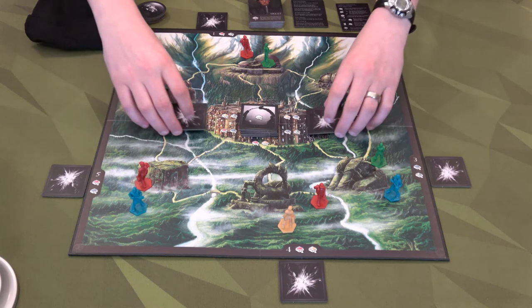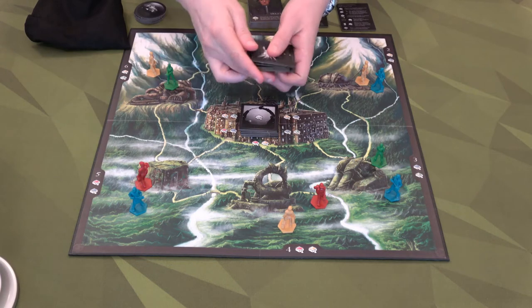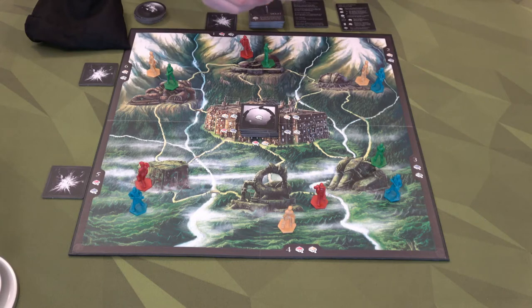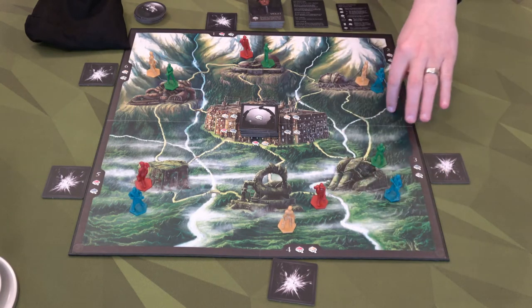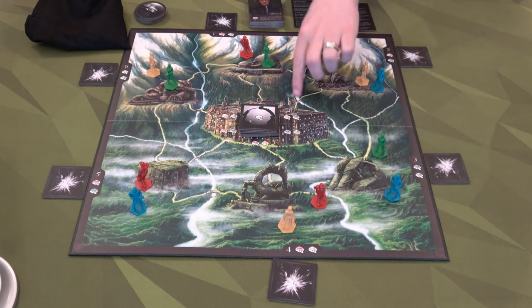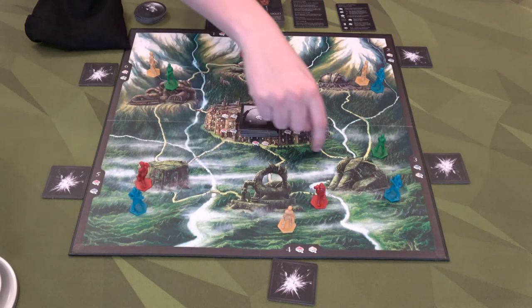Next we have these different-looking pieces — they're called malfunctions. You're going to grab all six of these, shuffle them up, and place them around the board. They come into effect if ever you have four malfunctions in any of the different sections. The sections are divided by the water — it's just so pretty. This is section three, over here is section two, this is section one, here is section six, here's section five, and here is section four.